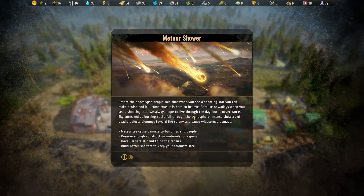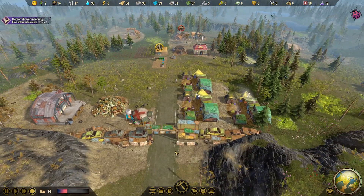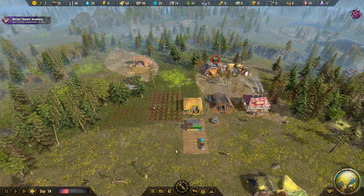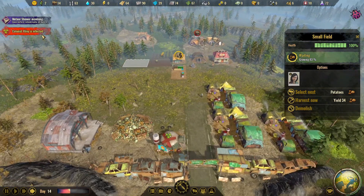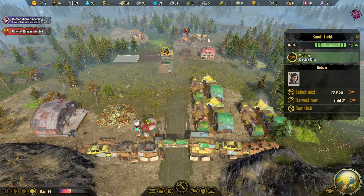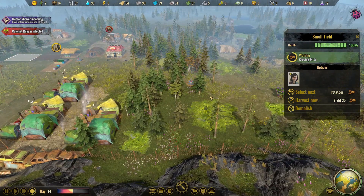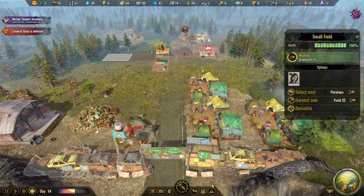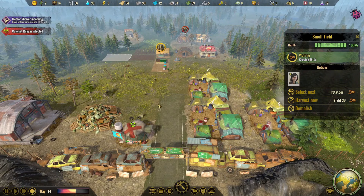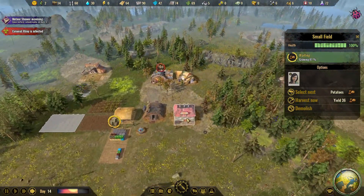Here's the meteor shower — we all know how much of a pain those can be. Hopefully they don't take out too much of our things. They're doing the harvesting — I don't know if the potatoes aren't completely ready yet. We got another infected survivor. Pretty soon — I think maybe that's because of all the radiation and nuclear waste puddles around. Once I research the structures that can take care of that and store it, we should be able to clear some of that up and hopefully help.